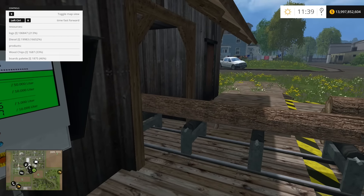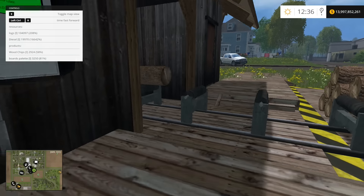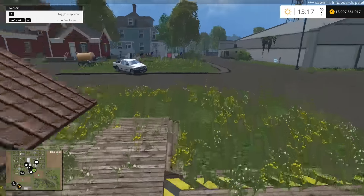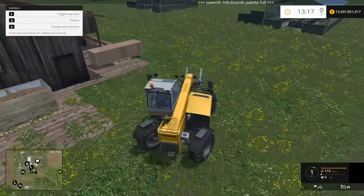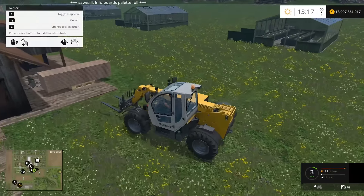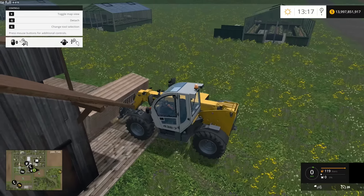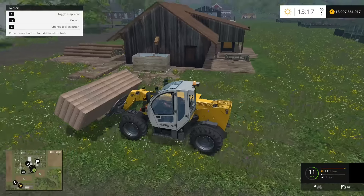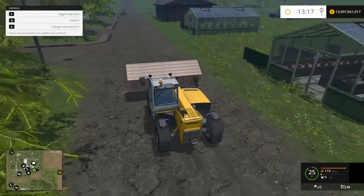We moved along a little bit and look at that — we're at 46% board feet. Just a little blip of my super speed and we're at 96% board feet. Board plate full. So let's get our boards. This does come with that mod you see up top which tells me when things are full — which is really great because if I'm running a large farm and have a lot of things going on, I might not always remember to go check my stuff. It logs in and tells you the status of everything.